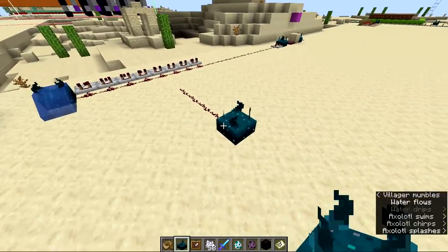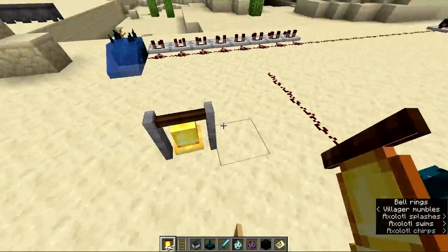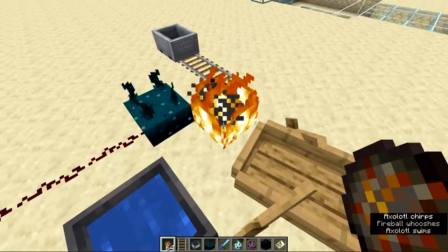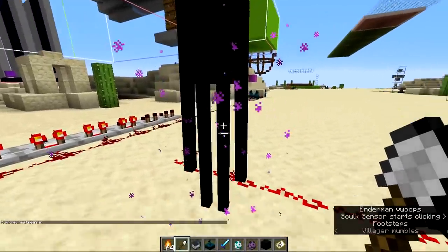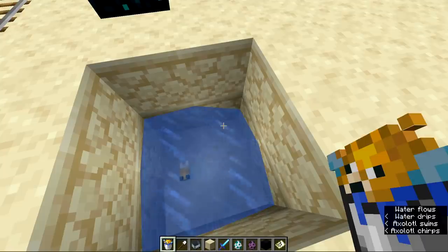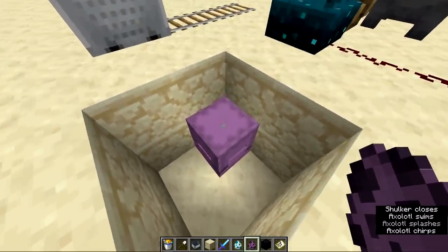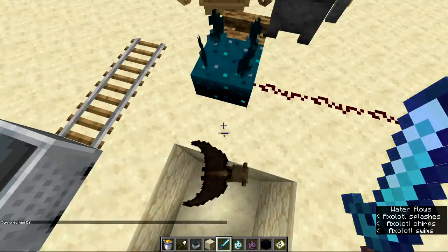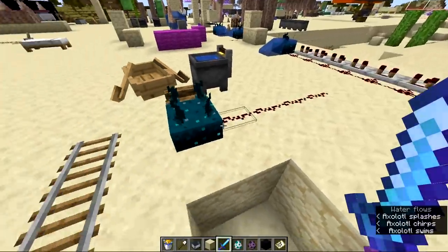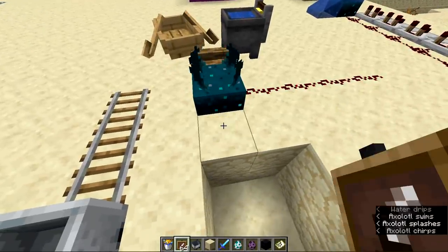The bulk of bug fixes in this version relate to the skulk sensor. Boats and minecarts now activate them. Bell rings, drinking milk, filling cauldrons with liquids, fire charges setting fire, extinguishing campfires, mobs picking up or dropping blocks, and mobs eating have all been added as vibration triggers. Buckets of fish and shulkers opening and closing now trigger them too, which will be useful for more precise shulker shell farm detection.